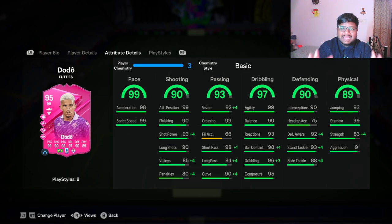These are the boosted stats — you guys can pause the screen: plus four in short power, plus four in long pass, plus one in short pass, plus four in curve, plus four in vision, plus one in ball control, plus three in dribbling. So ball control and dribbling go to 99, short power goes to 97, short pass goes to 99. Looking at defensive stats: 92 defensive awareness goes to 96, standing tackle goes to 97, sliding tackle goes to 92. These stats look really good — he also has 99 stamina.